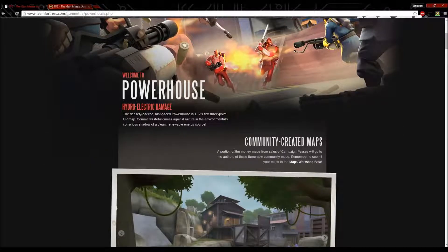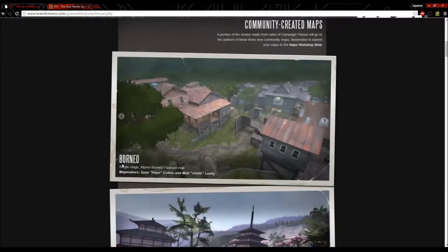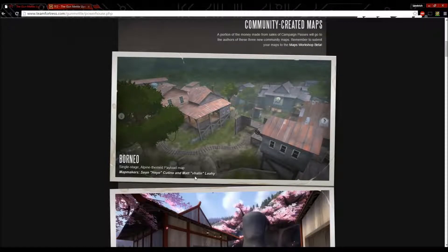Community-created maps: a portion of the money made from sales of campaign passes will go to the authors of these three community maps. Remember to submit your maps to the Workshop beta. First is Borneo — a single-stage, Alpine-themed payload map, by map makers Sean, Heo, Cutino, and Matt Vihalin.